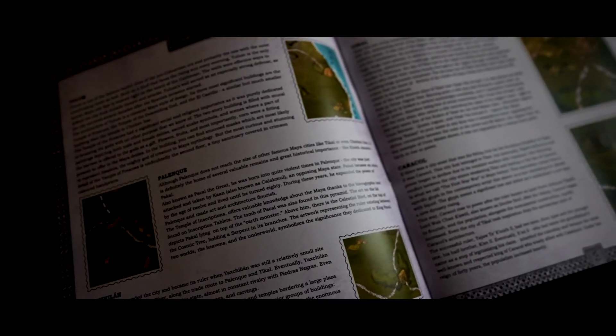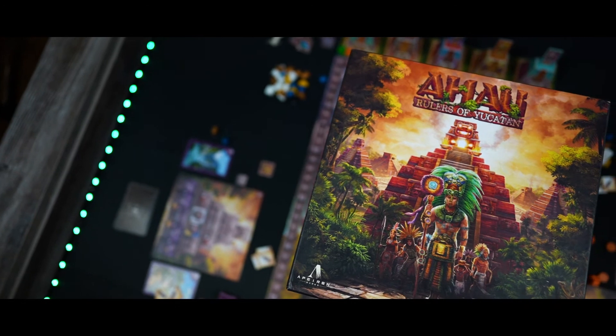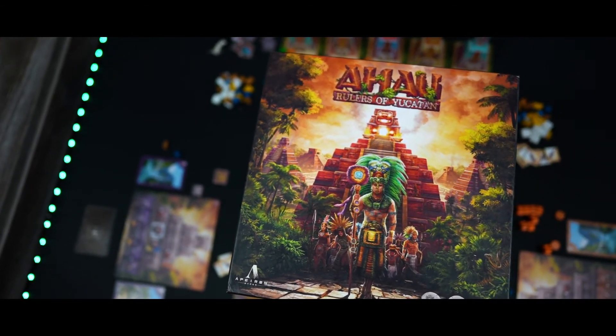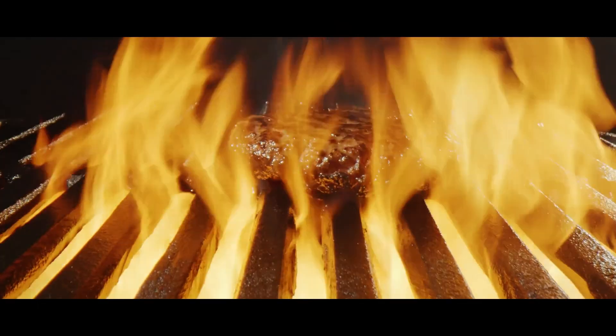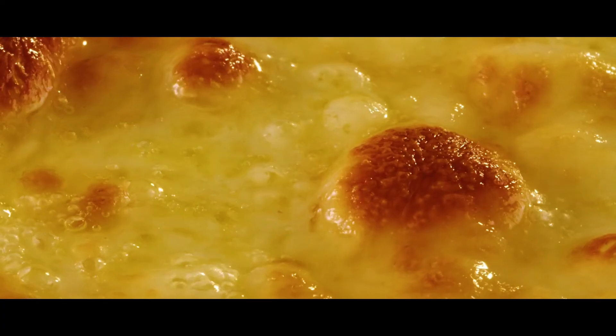I also really appreciate the extra booklet giving historical background on Ahau, and I think it's awesome that the designer was inspired to make this game based upon the Aztec theme because of seeing the Aztec temples in Star Wars — a man after my own heart. I recommend this game to anyone who likes the Aztec or Mayan theme, area control, action selection, and games with elegant mechanisms that fit so well together they melt perfectly like beef, bacon, and cheese. This game will be a great crowdfunding project to back early in the year, so click the link in the description and show them some support.